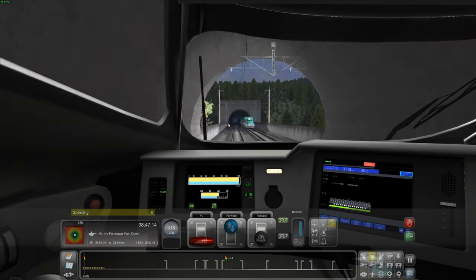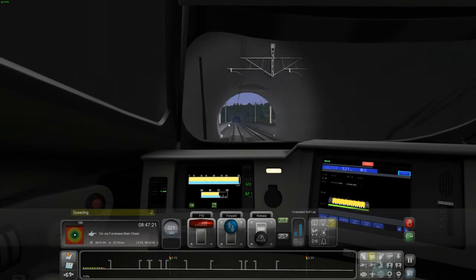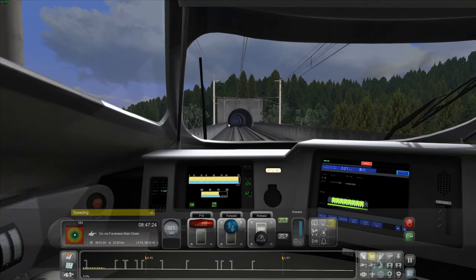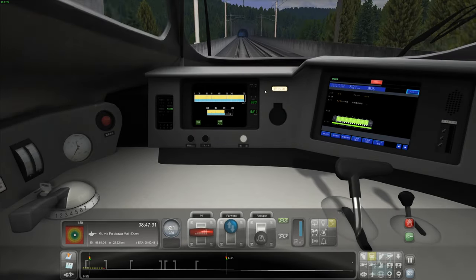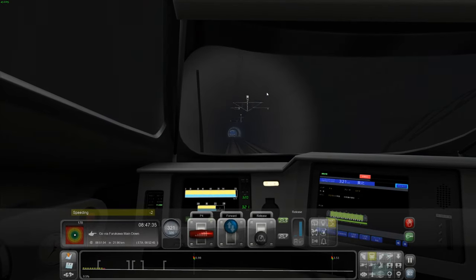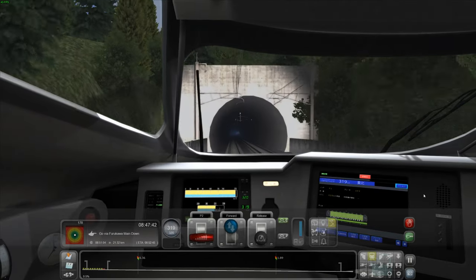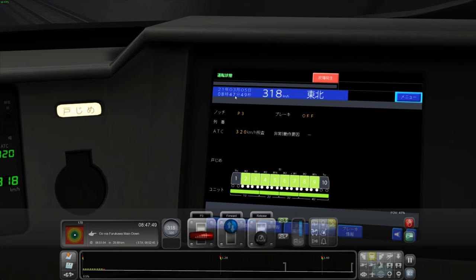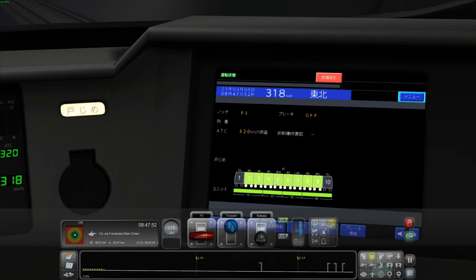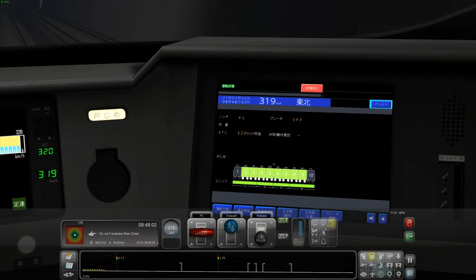There's a constant speed button, which is B, which I've just turned on. The train doesn't allow you to speed, so if we go a little bit lower, hopefully we'll maintain a constant speed of just under 320. It turns on and off the power to maintain that constant speed.